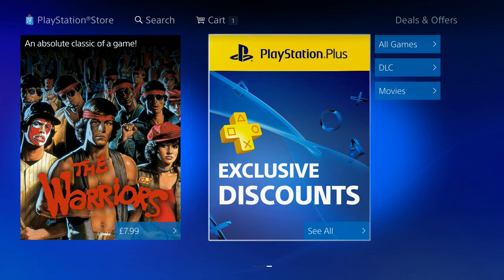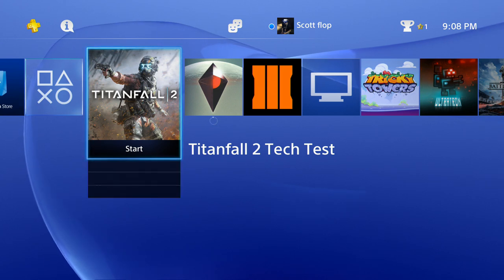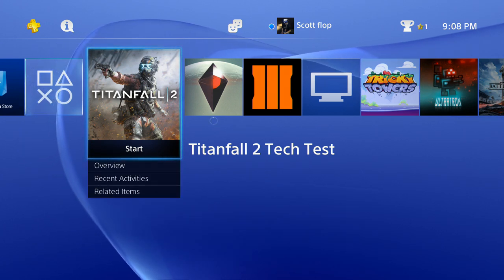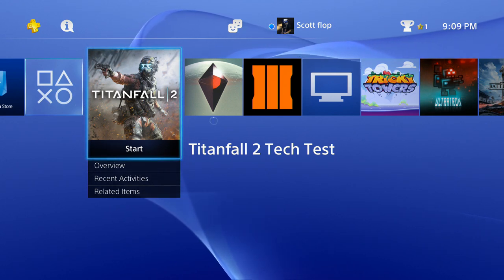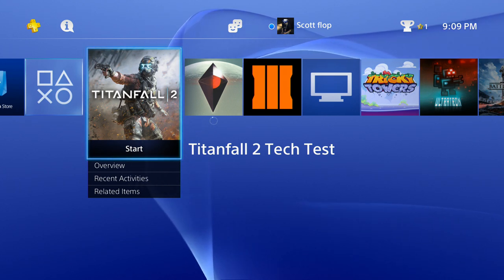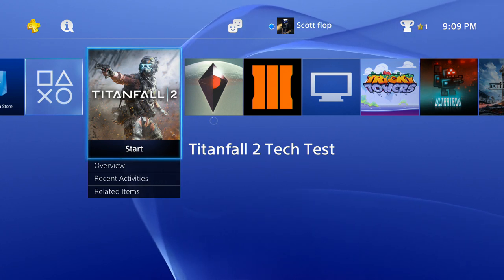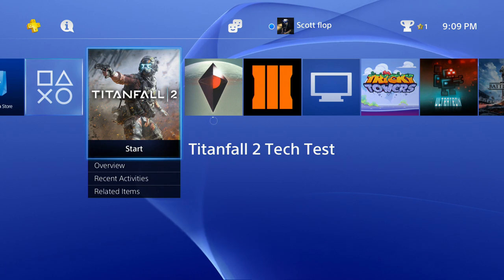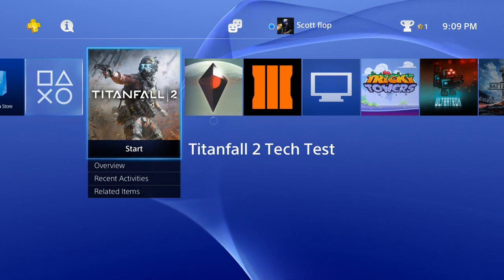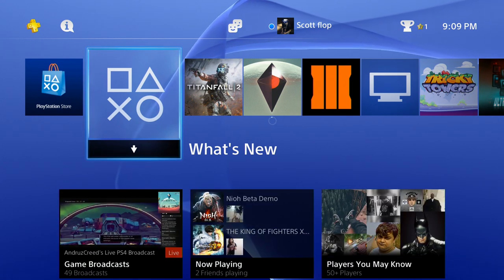That's going to do it for the deals of the week for the PS4 PlayStation Store EU side of things. Remember, Titanfall 2's beta is happening again this weekend, from August 26th until the 28th. We haven't received an announcement for the PlayStation Plus instant game collection yet — that will come sometime next week. When it does, I'll definitely let you guys know, especially with the upcoming PS Plus price hike for the month of September.